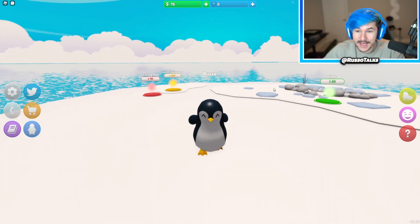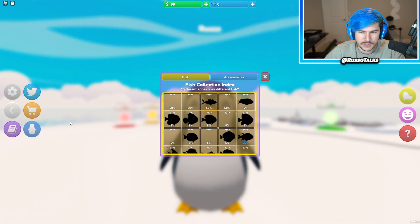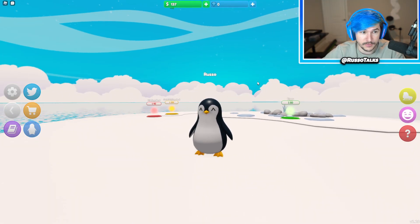You can level up for Robux — I might do that. We might have to do some Robux purchasing to make things a little bit faster. Let's check out the rest of the UI buttons. This hides it all, this shows us the collection — there's different fish, there's accessories. There's a lot of stuff I need to explore in this game.